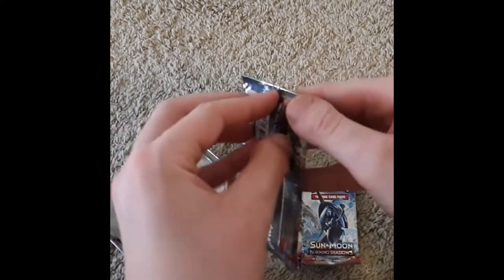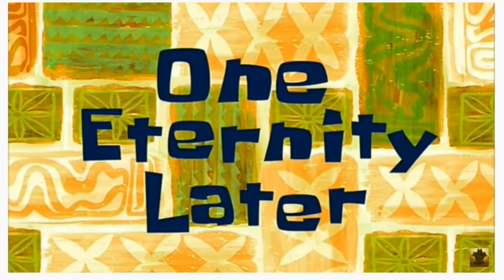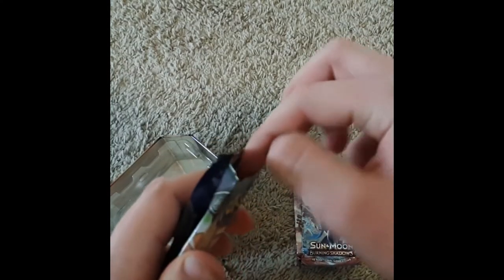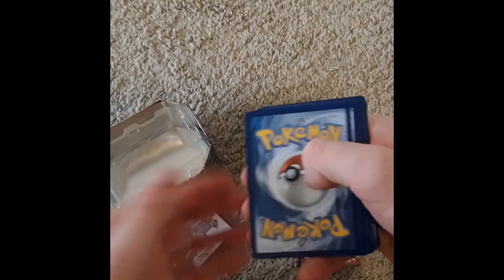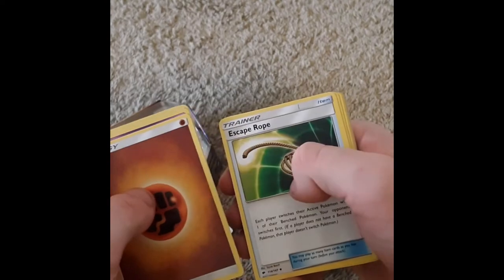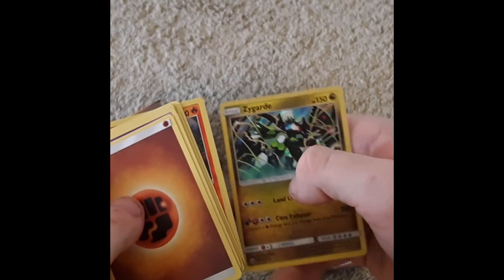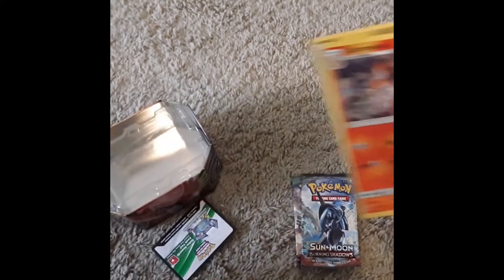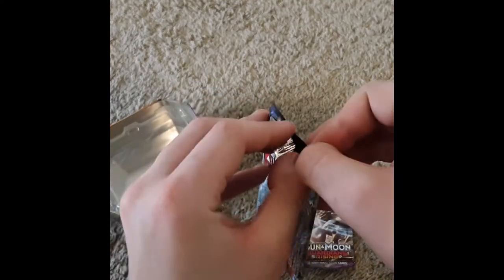Burning Shadows Ho-Oh pack: Rock-type Energy, Seviper, Rotom Dex, Escape Rope, Pansage, Espurr, Swirlix, Noibat, Stufful, Reverse Holo of Charmeleon, and a Zygarde Holo. Not bad at all! Hopefully we continue with some luck. If you watch Leonhardt, you know what I'm talking about.